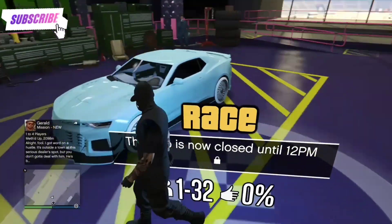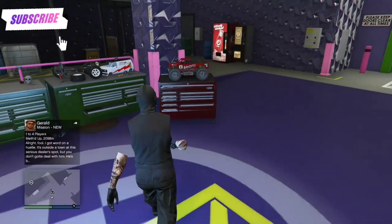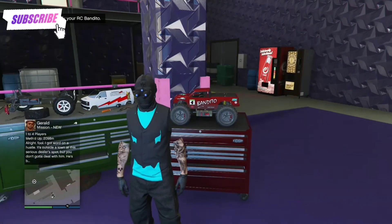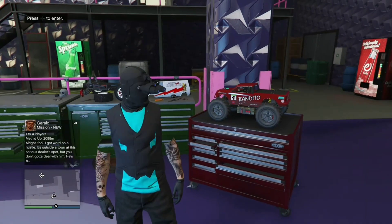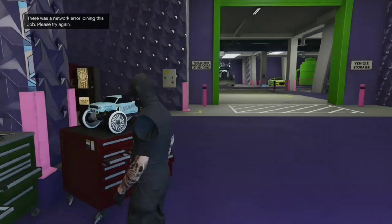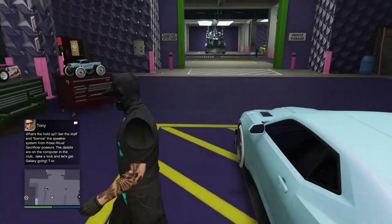And the job will show up. It says this job is now closed until 12 p.m. But the race is there now. All we have to do is the same method — walk in between the job and the RC Bandito until it disappears up on the top left-hand corner. And when it disappears, you've just got to enter. As you can see, it says 'enter.' We're going to walk up until it goes blank, and when it goes blank, we're going to spam right on the d-pad. You'll see that you'll get a black screen. And there you go — your RC Bandito is merged with this car.